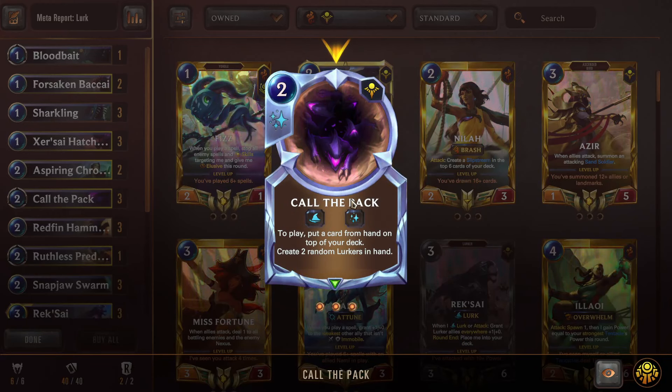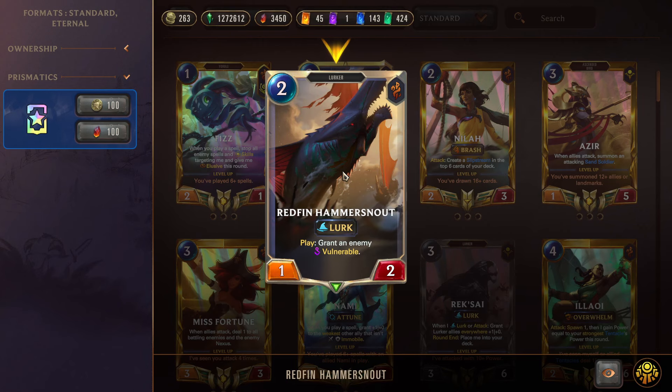Next we have Chronomancer, another Predict unit. This is really nice if we're attacking on evens — use Chronomancer, get the Predict, keep our Lurk going, Call the Pack puts something from our hand to the top of the deck, and we get extra resources. This is great for hitting our champions — for the most part we don't want champions in our opening hand; we want to Predict into them naturally to get their buffs. Call the Pack can unclog our hand if we're on multiple champions — a do-all card for two mana.